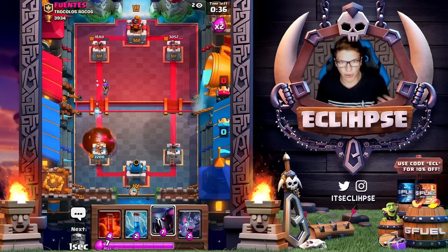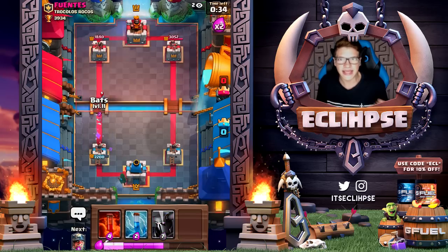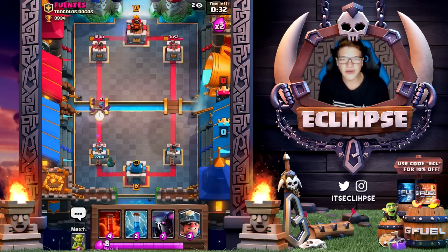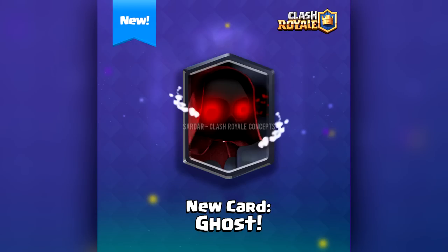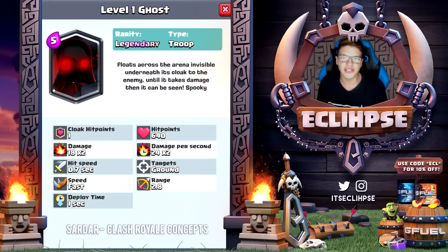The overall theme of this arena is just kind of a nighttime vibe. My overall thoughts on the arena is that it's pretty damn good considering he made it himself. So now we're gonna move on to the very first card — this is the Ghost. The Ghost is a legendary card and it costs 5 elixir. The description reads: 'Floats across the arena invisible underneath its cloak to the enemy until it takes damage, then it can be seen.'